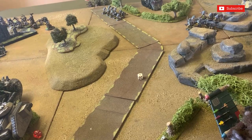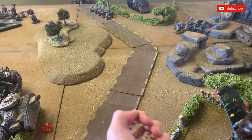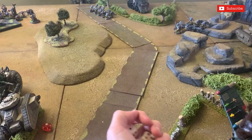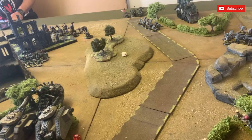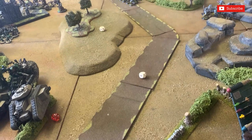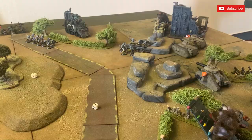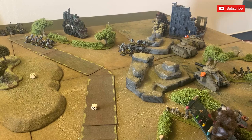The Leman Russ fires its lascannon - hits and wounds at minus three, d6 damage for one. Very anticlimactic. Then the two multi-melters fire at the Kannon Wagon - one hit, needs a three to wound, gets a five, minus four can't be saved. The Kannon Wagon has two wounds left - it's destroyed. No explosion. That's a wreck. I've managed to take out the Kannon Wagon and the Burna Bomba this turn.